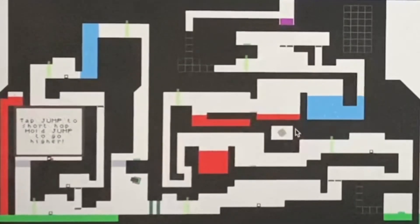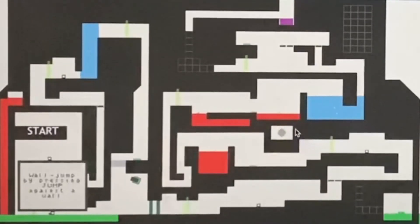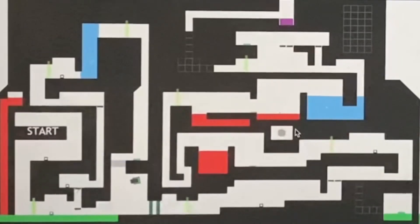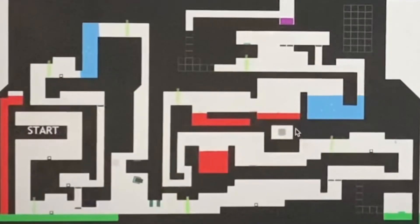I am definitely gonna use W, A, S, D. Tap jump for a short hop, hold jump to go higher. You go pretty high if you hold jump, not that high though. Wall jump by pressing jump against the wall — that's a bit obvious. We have to keep changing buttons when we wall jump, which is really annoying. You just spam space to swim in water. And if you hold W or A you can wall jump in one direction — that is really cool!